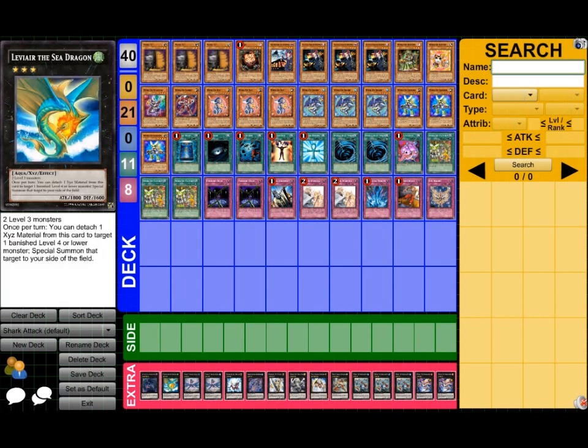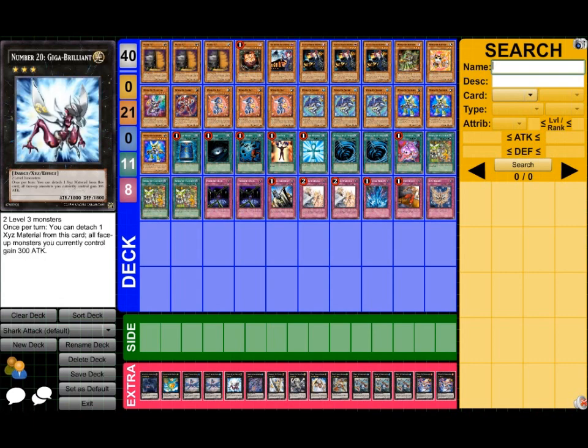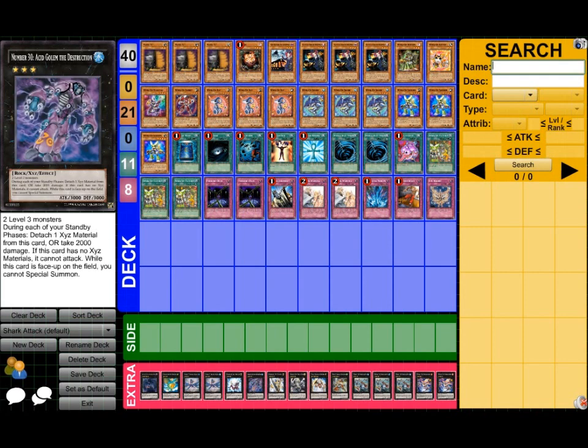For rank threes, we have Leviair — pretty standard, brings back your guys. Double Leviathan Dragon — 2,500, good. I'm playing Giga-Brilliant; a lot of people will shoot me in the leg for this one, but I love it because it can boost my guys even higher, especially when I've already established. Acid Golem — he's not going to be legal for Atlanta, but he's still in here. You can replace it with Roach. Essentially they're interchangeable, even though Roach doesn't do as much — one's TCG and one's OCG right now.